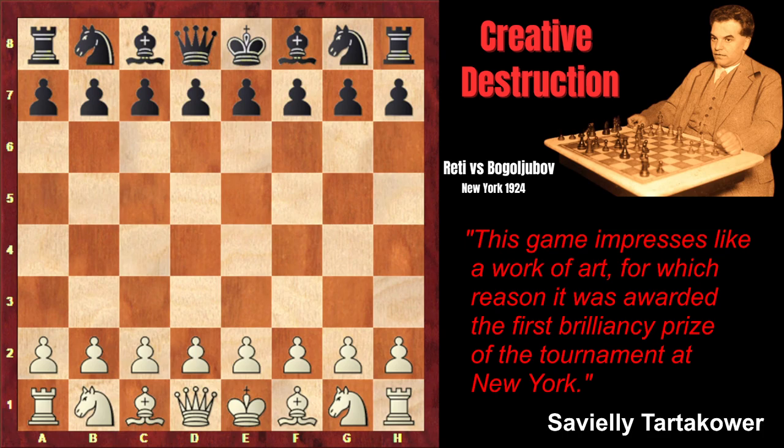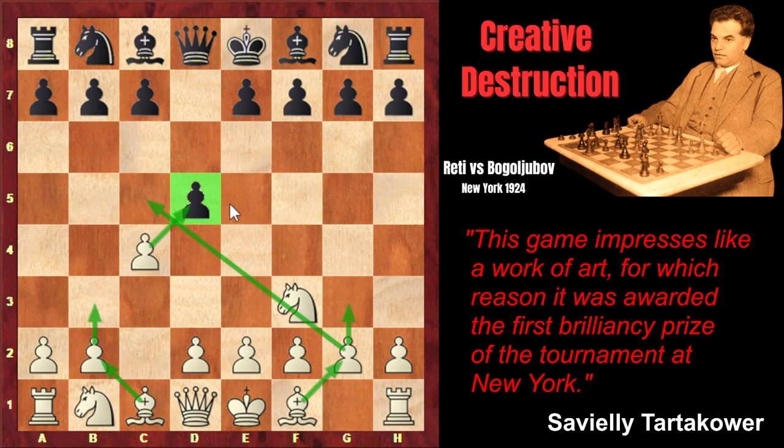The game ended with spectacular interference tactics and was awarded the first brilliancy prize. Reti started with Nf3, playing the opening which was later named after him — the Reti opening. After d5, he played c4. White lets black build a pawn center and then attacks it with his own pawn, and fianchettos both of his bishops, exerting pressure on the black pawn center with his pieces.